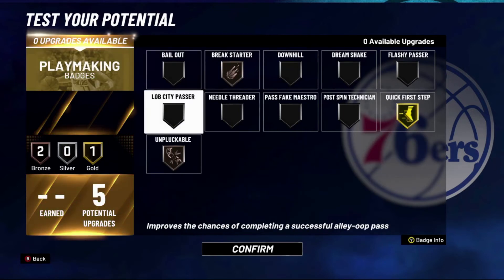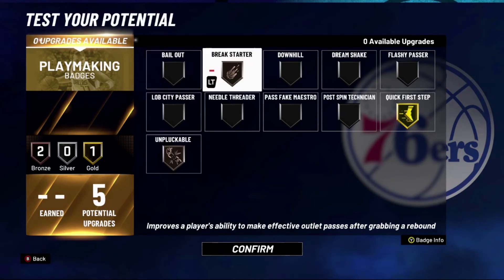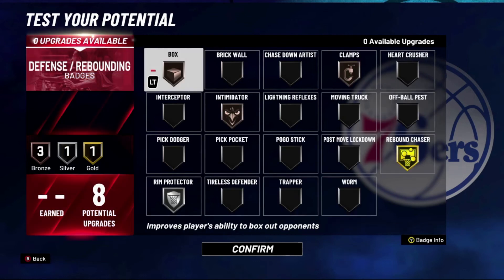This is how you should set up the playmaking badges. You gotta put Unpluckable on because you don't want to lose the ball. This build is also gonna be good at rebounding so you want to put Break Starter on to help get those deep outlet passes through. And then Quick First Step just feels like it's the best badge in this game — it gives you such a massive speed boost that every single build in this game should have this badge maxed out.